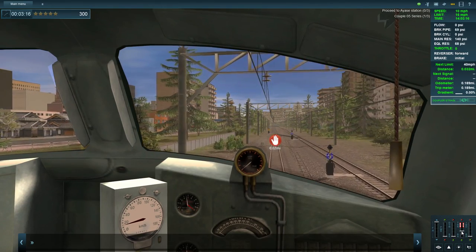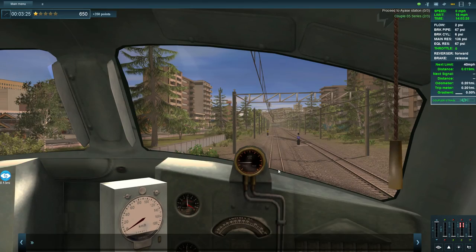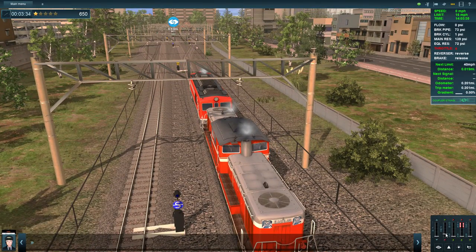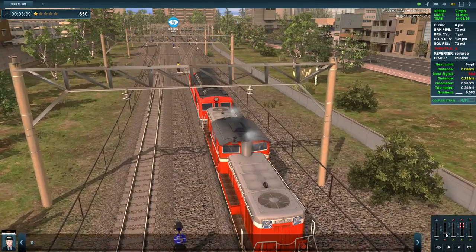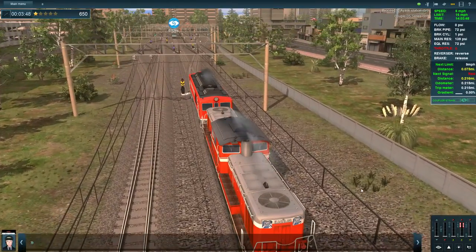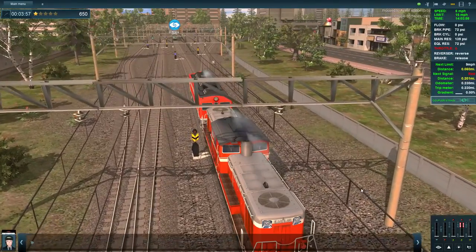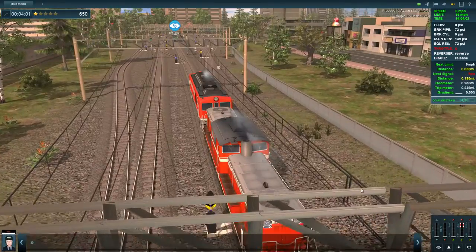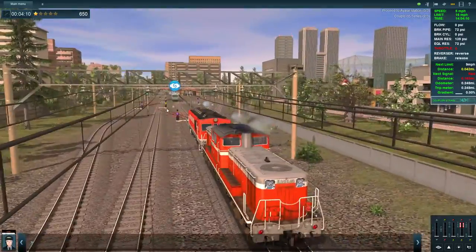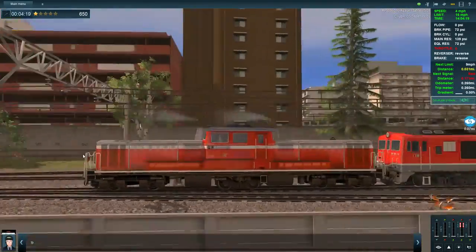That looks good enough - let's get on the brakes now. Right, now we've got to back it up. Has this been changed for us? It has. So now we stick it in reverse and back up - there we go, back up at 5 miles per hour. Looks absolutely fine. No need to back up any faster - 6 miles per hour now. I do like how the steam goes with the way the engine is travelling - if it's travelling that way the steam goes that way, it's a nice little touch.